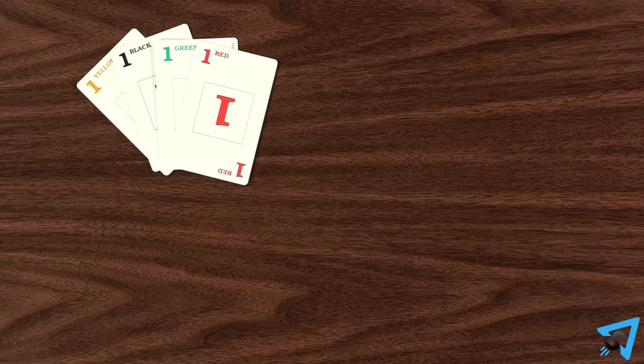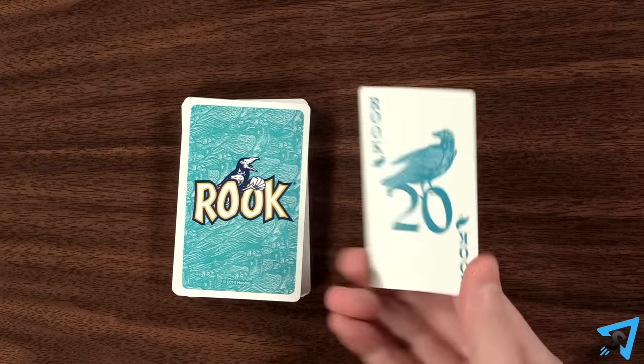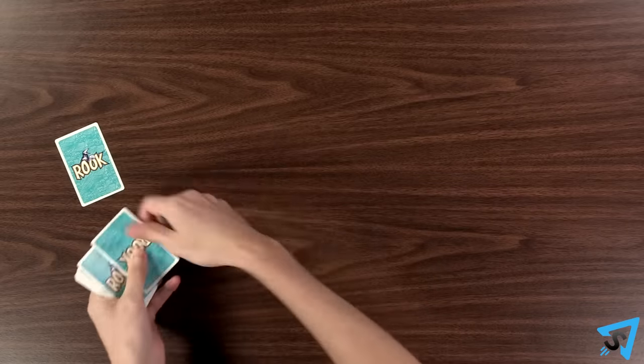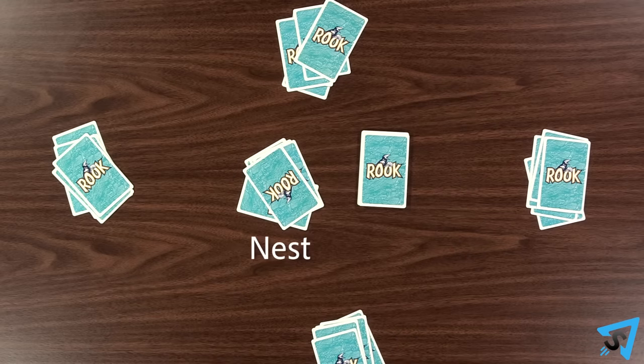Divide into teams of two. Remove the ones, twos, threes, and fours, and add the rook card. Pick the first dealer, who shuffles and deals five cards to each player as well as five to the center of the table, which is called the nest.